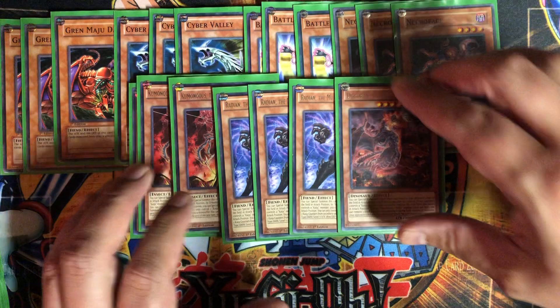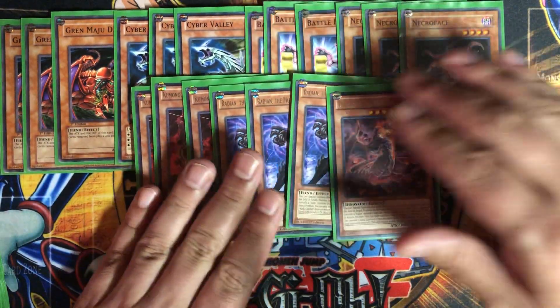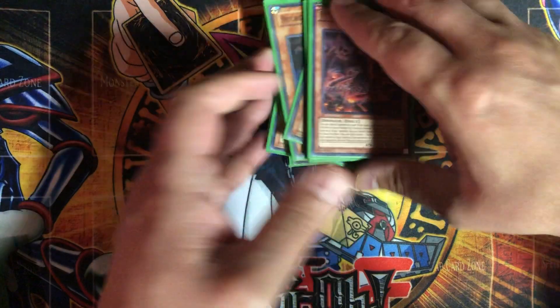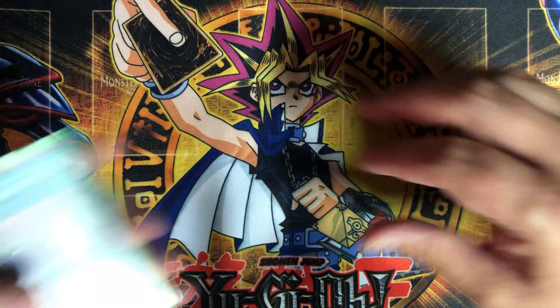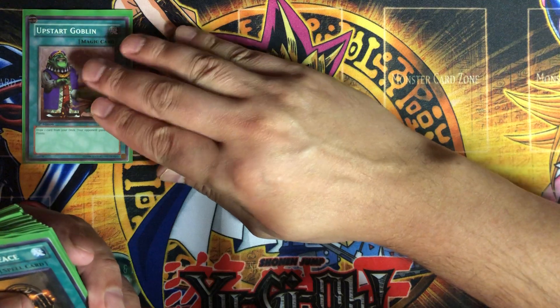That's the monster lineup — I tried to keep it pretty simple. You've got your Kaijus, your Necro Faces for banishing, and Battle Faders — just a nice lineup of monsters that all help with banishing or being banished.